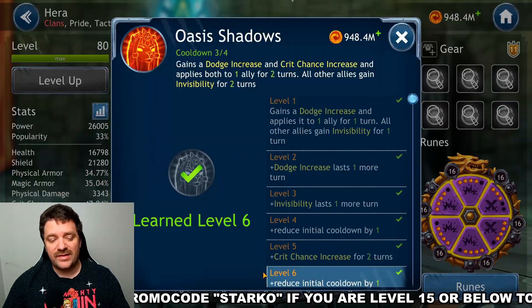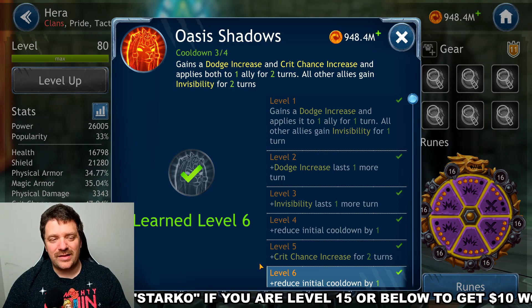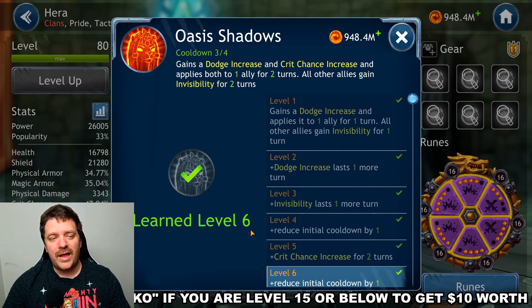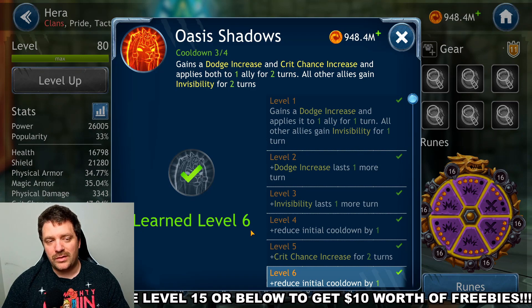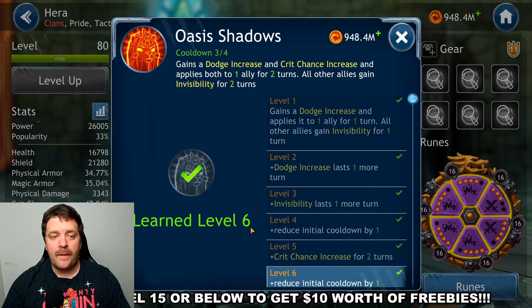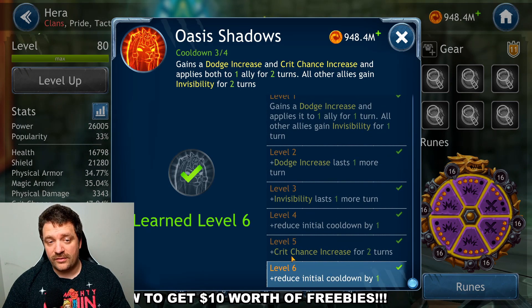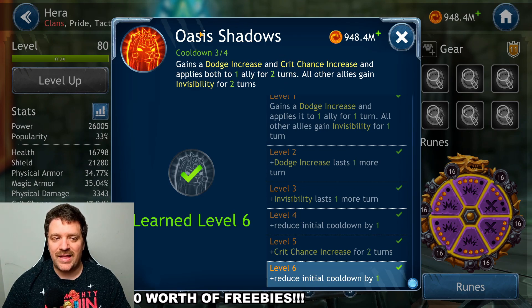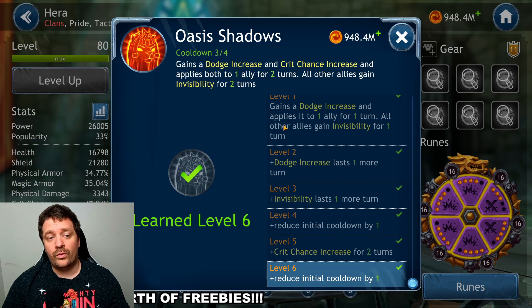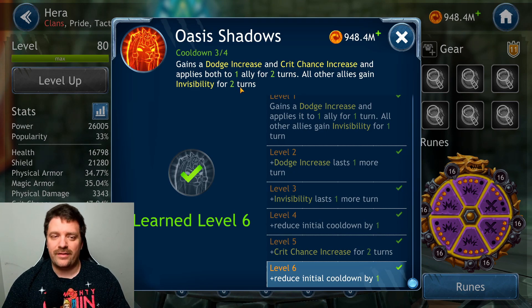Skill three, Shadow: Hera gains a dodge increase and critical chance increase, then applies both to one ally for two turns, and all other allies gain invisibility for two turns. It's very important to get this to level six because it reduces the initial cooldown by one second. You want to time this with your Salvador's shell ability — use it when Salvador doesn't have taunt but the shell is ready.